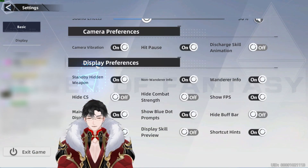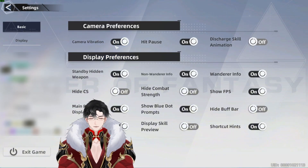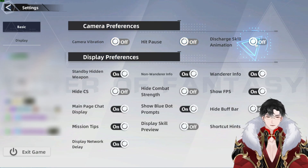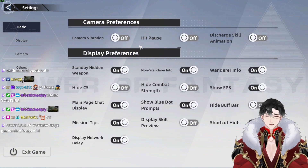Volume, do whatever you want. Camera preferences — this one here is huge. Move over to the right and turn all of this off. Just turn all of this off, do not turn any of these on. These slow down your game, it's bad.